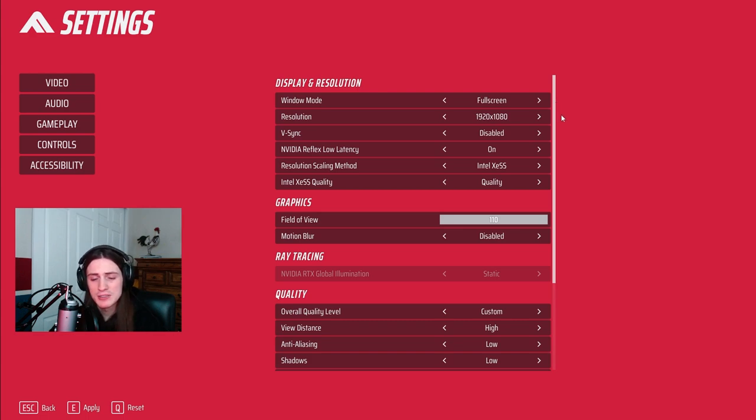For the resolution, whatever it already is is very likely correct. Most people it's going to be 1920 by 1080, so unless you have a non-standard monitor I wouldn't go ahead and mess with this too much. For V-sync, it should be disabled for most people — it does add a little bit of input lag if you turn it on, and the only reason to have it on is if you're having screen tearing. The Nvidia Reflex low latency option is good to have on, it does provide some extra boost in performance in certain circumstances, so keep that on.